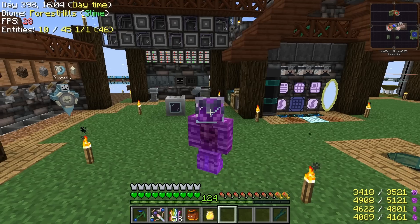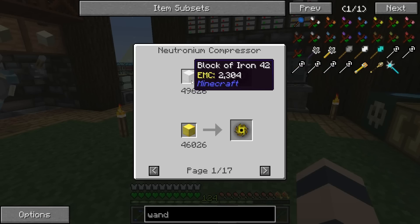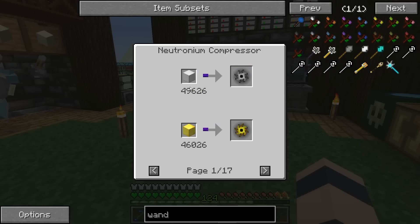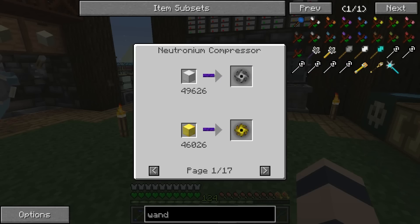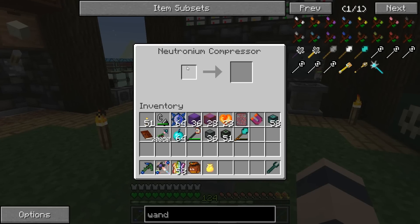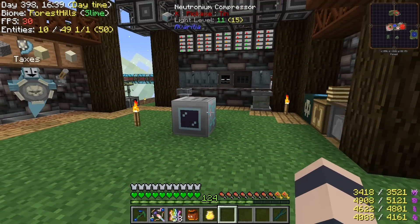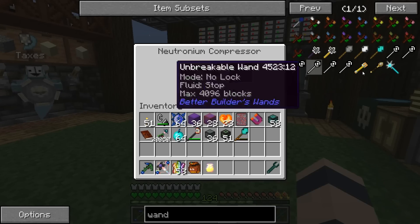So we made the neutronium compressor last episode. I'm starting to panic a little bit — I figured out how this thing works. In order to create one of these singularities you need whatever number it says here, so 49,626 blocks of iron to make one of these. Most of them are between 40 and 50,000. You can only put one stack of items in here at a time, and it takes about 49,000 or so.